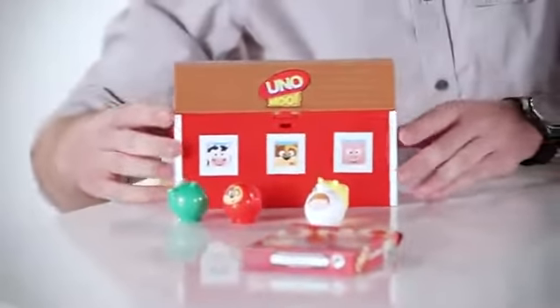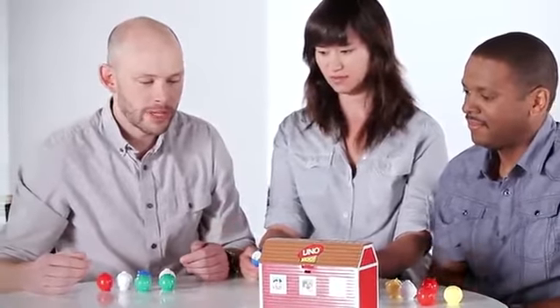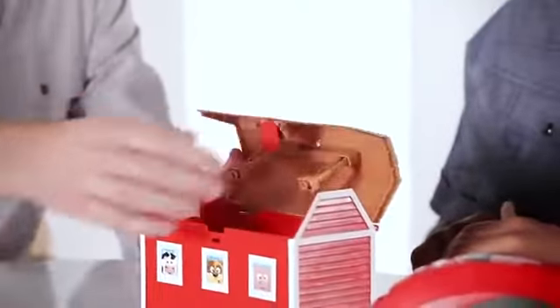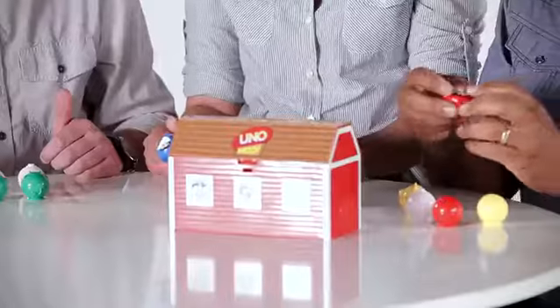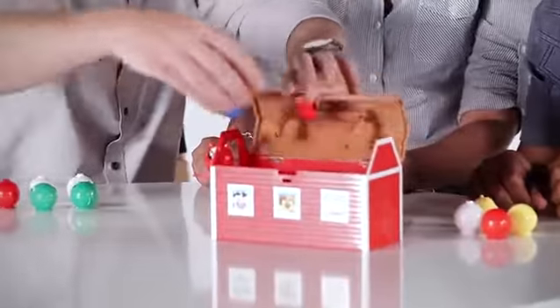Maybe this game's a little more your speed — we got the preschool version here. This one's designed for the real young UNO fans. We wanted to give them something where they didn't have to hold on to a bunch of cards with their hands, which is a little bit difficult for young players. It teaches kids the basics of strategy and playing games, winning and losing, and being a good sport. This works just like regular UNO, except we're playing with animals, so you're matching color and animal.